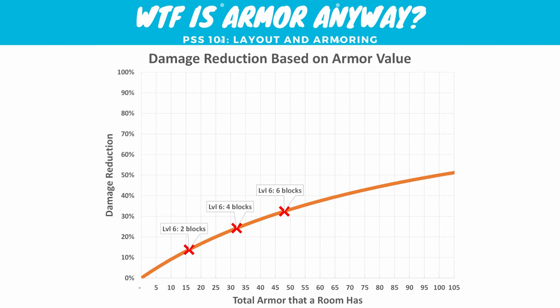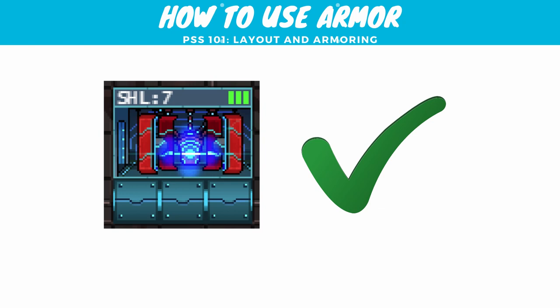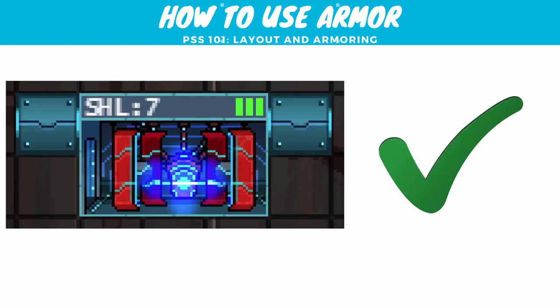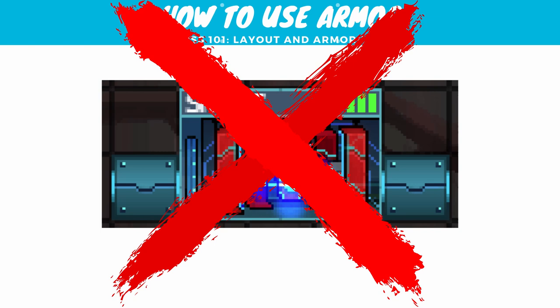Now let's talk about what it means to touch a room and the rules for when armor applies. Armor blocks above your room — that works. Below the room — that works. To the side — that works. They can also be below like you see here, and that will work, but it's not a good idea because the places where that armor is are also where your crew walks to get into the room. If the room gets shot, your crew has no way to get in to repair it, so in general it's not a good idea.